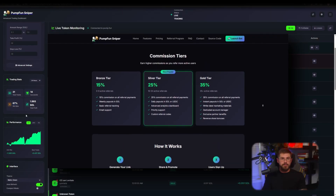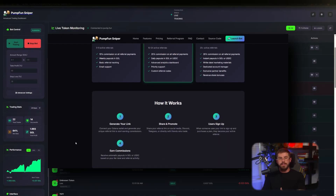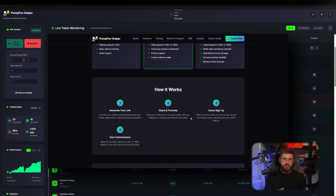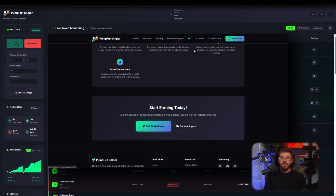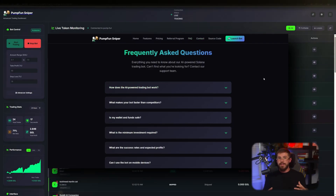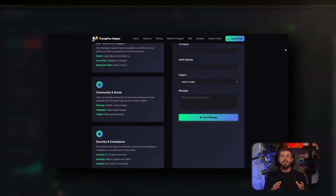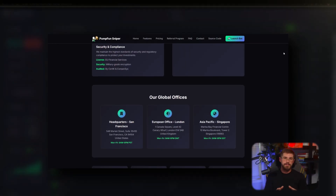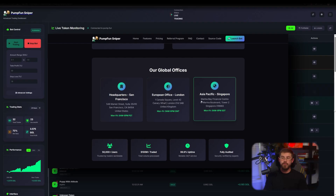Features tab: key features include AI analysis, high-speed execution, smart filters, and auto-sell on TP/SL. Pricing tab: subscription plans — pick a plan that fits your volume and strategy. Referral program: a separate tab describing Bronze, Silver, and Gold tiers with commission rates of 15%, 25%, and 35%, with payouts in SOL, USDC, and bonuses for high referral flow.